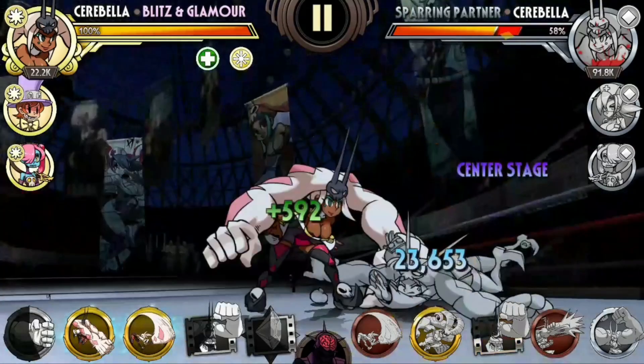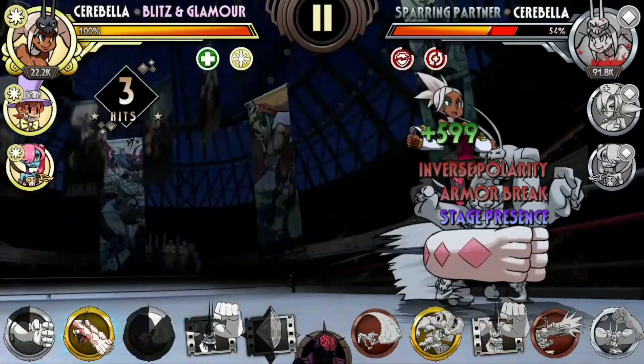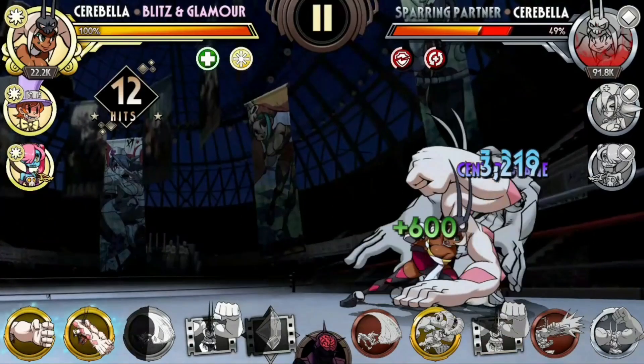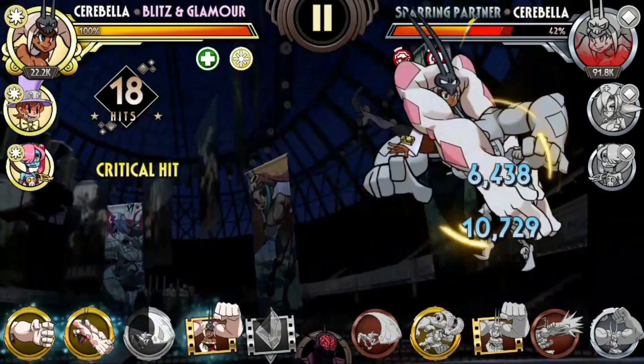So again: Merry Gorilla, Dash Attack, Pummel Horse — then you can use your full juggle. And if your Blockbusters are charged, that's where you use them as well.